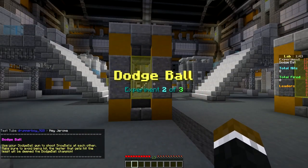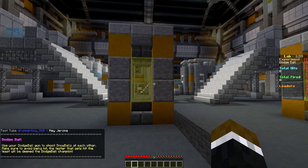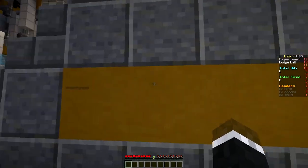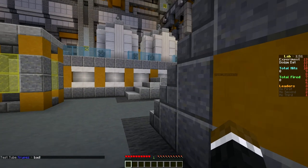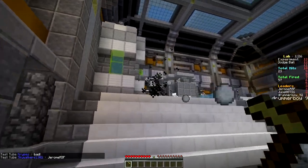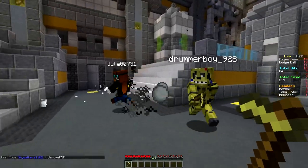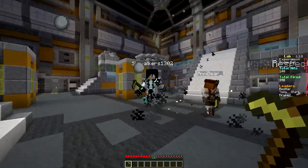What's this one? Dodgeball. Use your dodgeball, then shoot snowballs at each other. Be sure to avoid being hit. The tester that gets hit the least will be deemed the dodgeball champion. Okay, cool. I don't know if we have a limited amount of shots here, but it's literally all about getting hit the least — not even about the amount of kills you get. So just peg other people, but more importantly, take cover while you do. How many times does that count as hits? Total hits, 123 — they do all count.